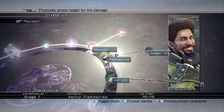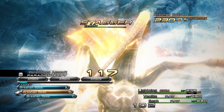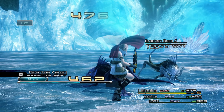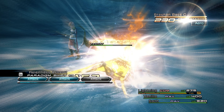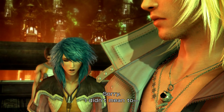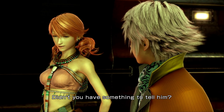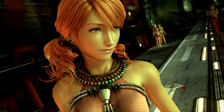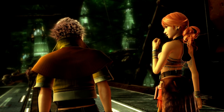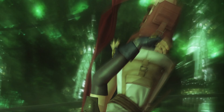The characters in 13 are pretty cool and memorable. Lightning is a badass — she's been called a female Cloud, but I disagree; Lightning has a whole different attitude. Snow is also a badass and is voiced by Troy Baker for those who can't get enough of him in every other game. There's also Vanille, who is the narrator of the game. She's quite upbeat and bubbly, and there's a bit of a secret with her — you can tell from when you first meet her that she's a bit shifty.